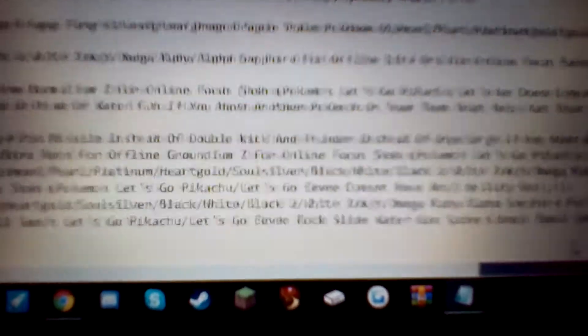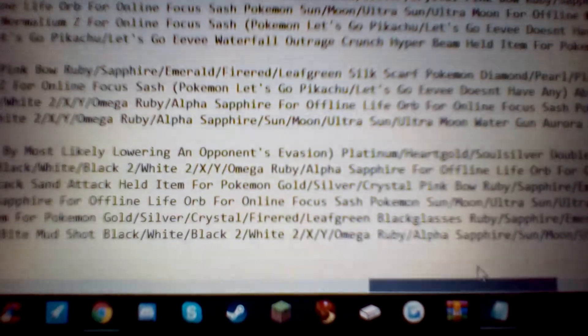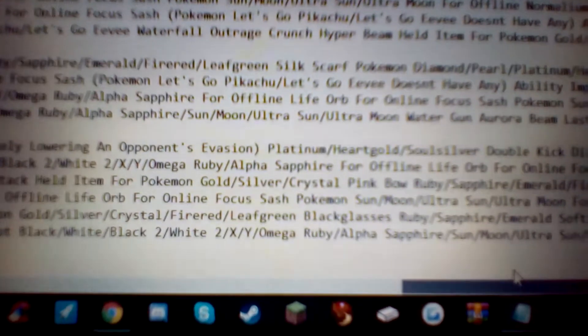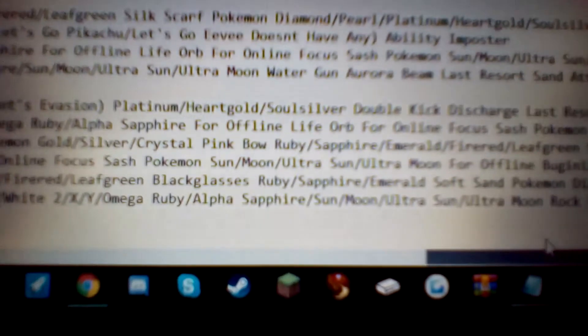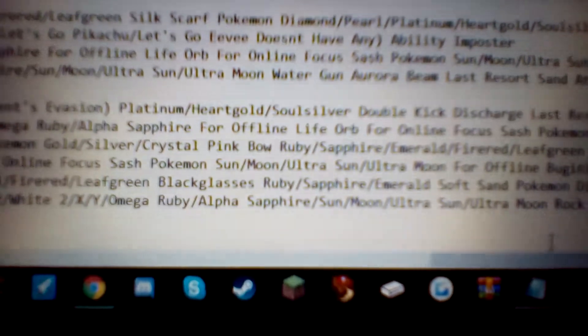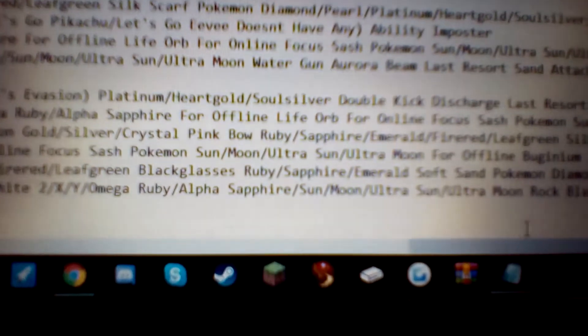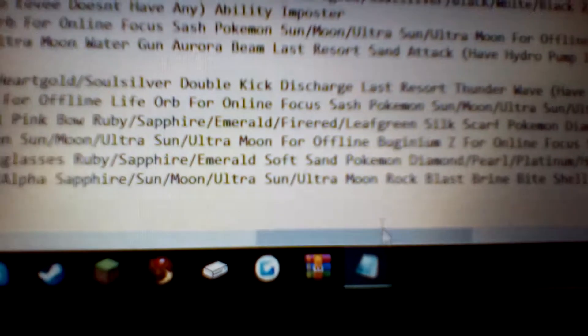For the held item — this will be for both Omanyte and Omastar — for Pokémon Gold, Silver, Crystal, Fire Red, and Leaf Green, the item is Black Glasses. What this does is boost the power of Dark-type moves by 10%, so it's mainly for Bite. Then for Ruby, Sapphire, and Emerald, you want Soft Sand. Soft Sand boosts the power of Ground-type moves by 10%, and that's mainly for Mud Shot.